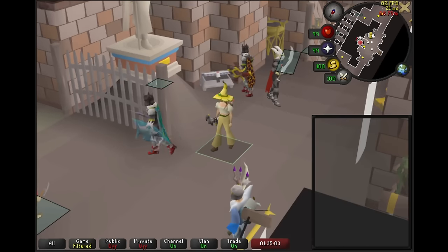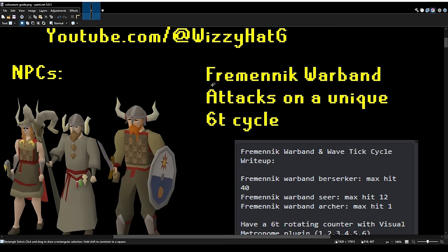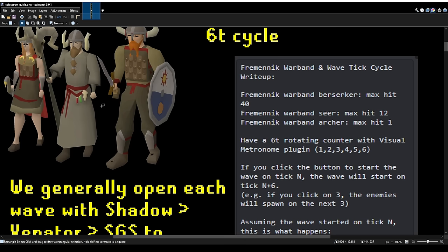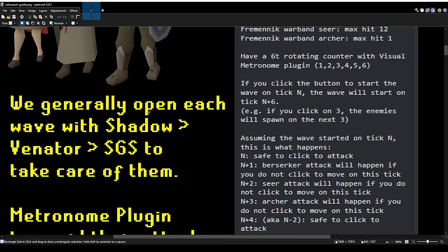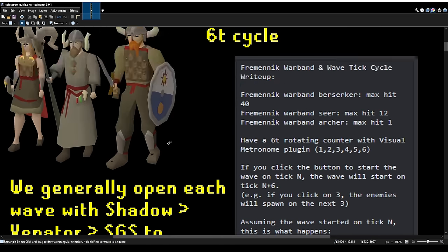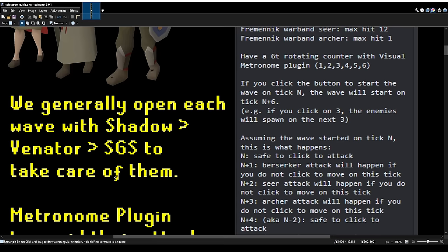We're going to start by going through the NPCs, and feel free to fast-forward if you don't care about something. First NPC is the Phramonic Warband. There's three of them: a Ranger, a Major, and a Melior, and we're generally going to open every wave with a Shadow Vendor SGS to take care of them. There's going to be a lot of information below on how to use the Metronome plugin to help avoid their attacks.